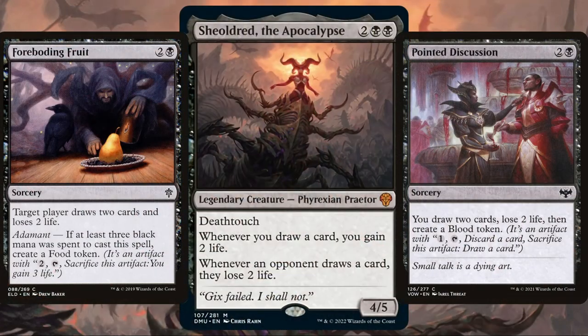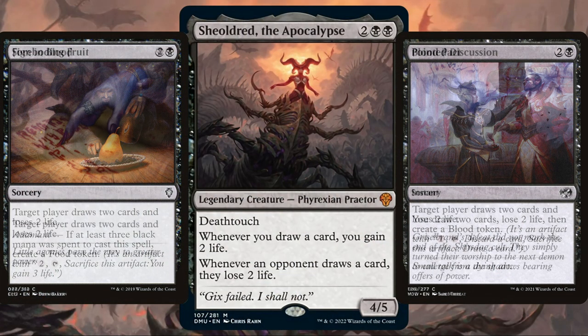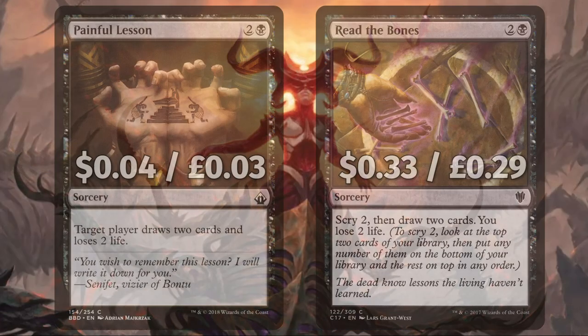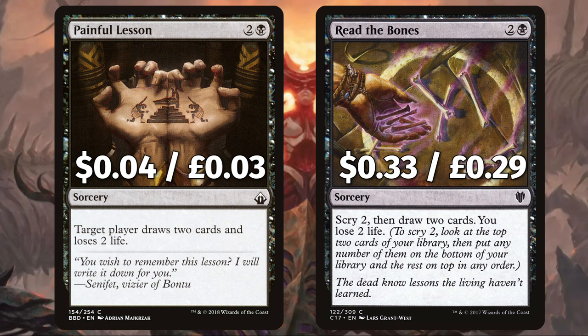The more chances we have to get any card draw going, the more Sheoldred will trigger — gaining us life or draining our opponents. For the fourth and final part of draw two, lose two we have Painful Lesson and Read the Bones, with Painful Lesson hitting any target and Read the Bones targeting you, also letting you scry two.